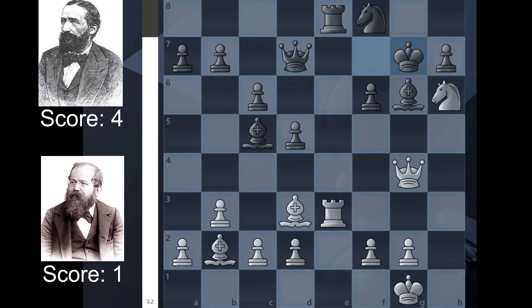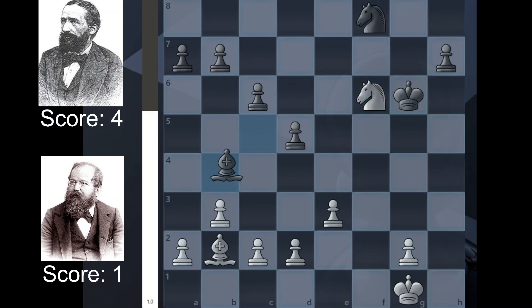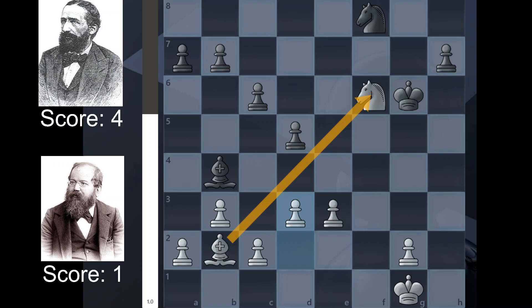It should be noted that the three-fold repetition rule, I don't believe, was instituted in this match — there was no three-fold repetition rule; I think it was six-fold repetition before a draw was declared. So Steinitz is evidently just trying to gain time. We have a lot of repetition here, Steinitz just trying to gain some time, then we have a bunch of trades, and in this position white ends up up a pawn in a same-coloured bishop position.